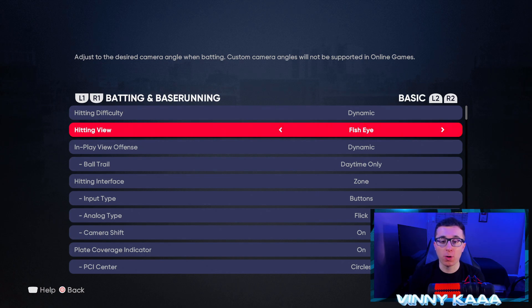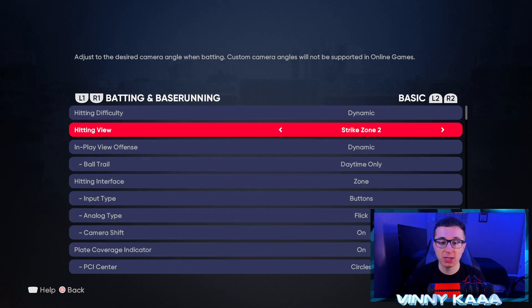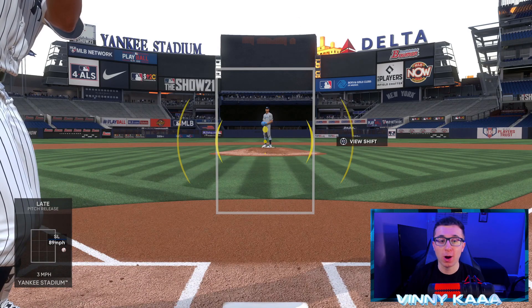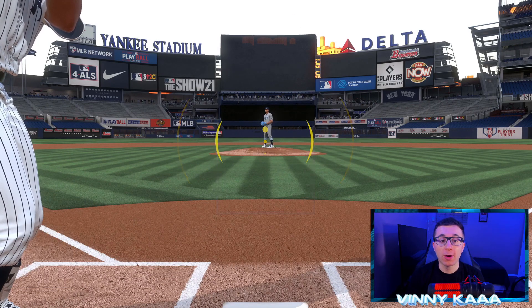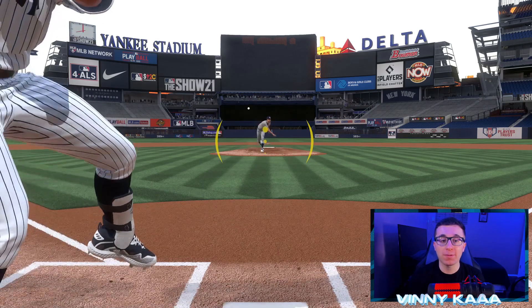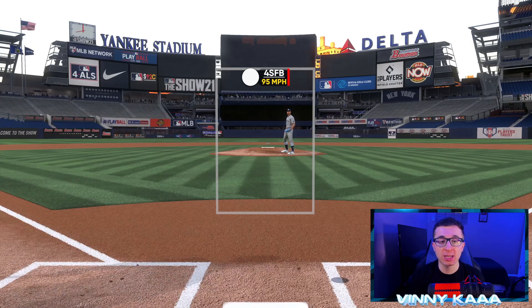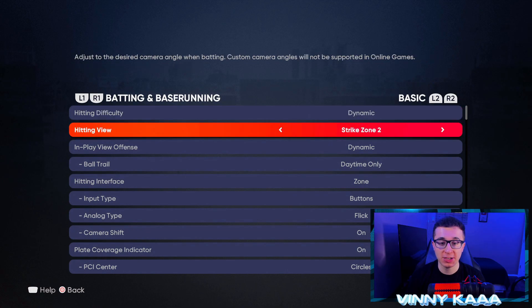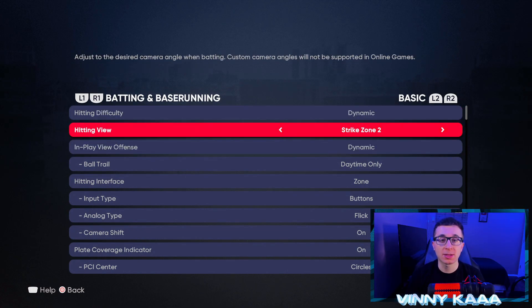Then we have Hitting View, and this is super important. Fisheye was the default we were just looking at. I like to go to Strike Zone, and I specifically like Strike Zone 2. I know a lot of people like Strike Zone and Strike Zone 3, but I like Strike Zone 2. You can see how much closer the strike zone is compared to Fisheye — we're basically inside the strike zone now. We're gonna have a way better view of where the pitch is coming, it's gonna look a lot bigger, and it's gonna be way easier to track the ball. Strike Zone 1 is a little more zoomed in, Strike Zone 3 is a little less zoomed in — fit it to your liking.